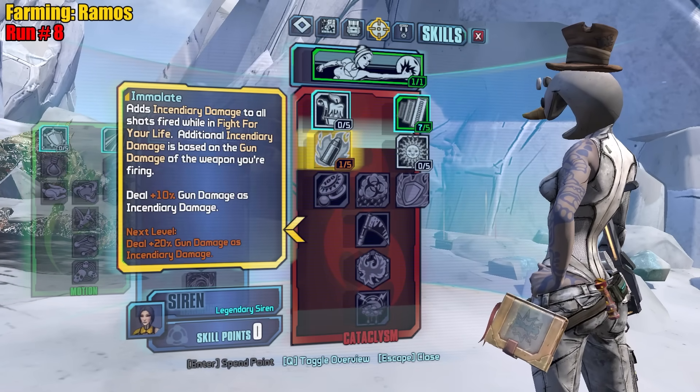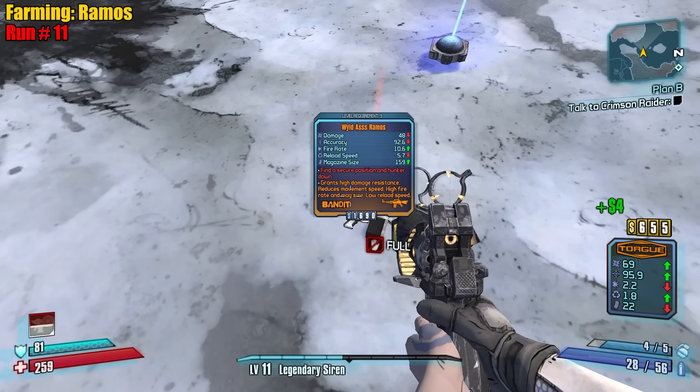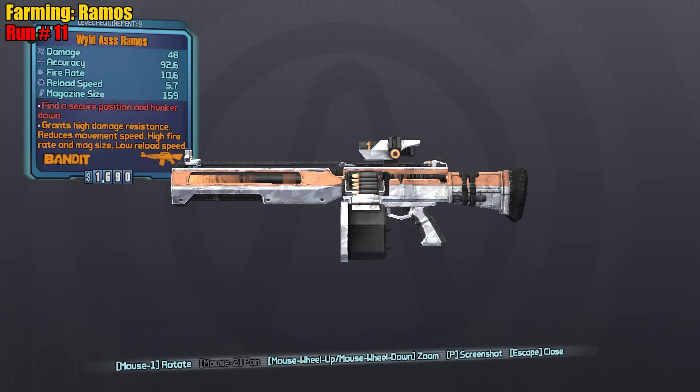Let's do Fight for Your Life with fiery damage. Emolates are really really good. We got it — let's go! Grants high damage resistance but reduces movement speed.